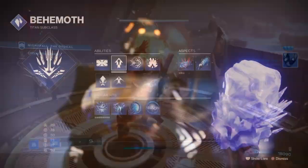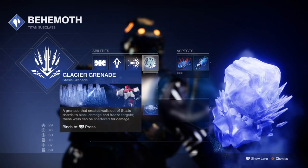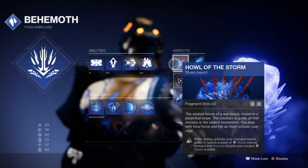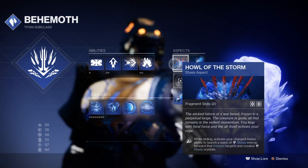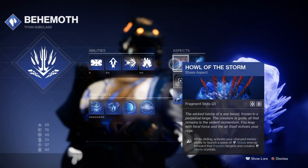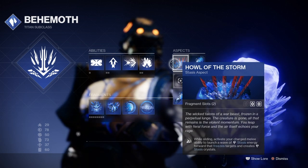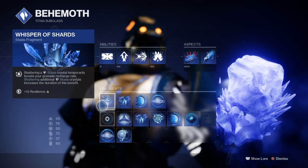Starting off with the subclass, we'll be using the Behemoth Titan class with Howl of the Storm and the Tectonic Harvest aspect. What these two will do is provide us with a second option to create even more melee stasis shards while on the go — our first option being Glacier grenades to create them, while our second is Howl of the Storm once we proc it.